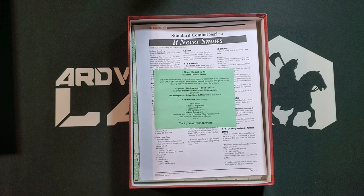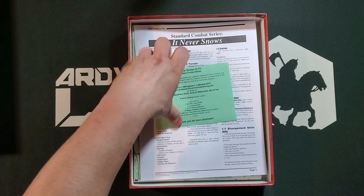This should contain one box and lid, five 22 by 34 inch map sheets, three counter sheets, one SCS series rulebook, one It Never Snows rulebook, four player aid cards including airdrop planning, allied reinforcement, and two German reinforcement cards, and two dice. So let's see what we actually get and make sure all these products are in here.